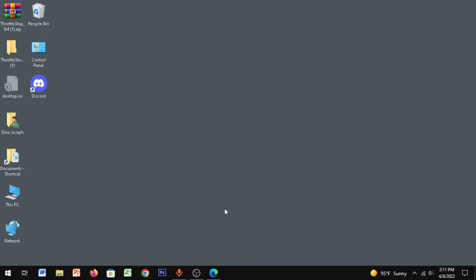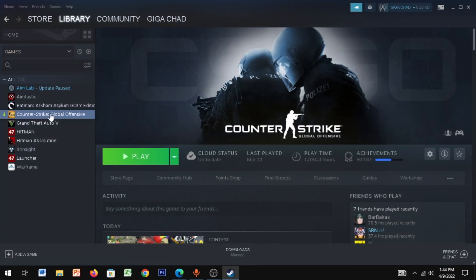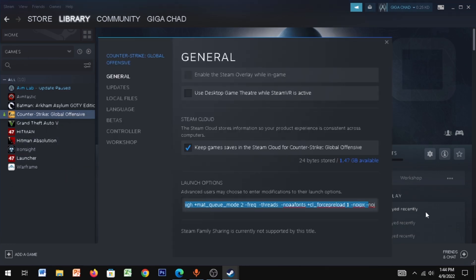For the next step, open up Steam, go to your CS and click on Properties. Paste the launch options which I've given in the description. Make sure you have 'allow_third_party_software' in there.